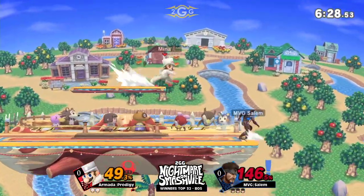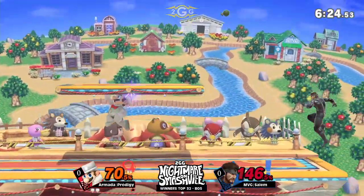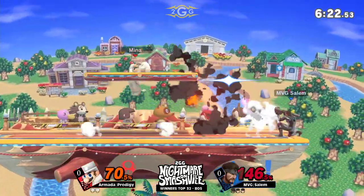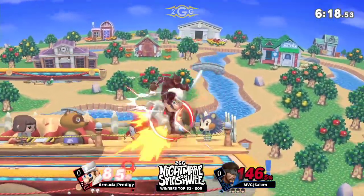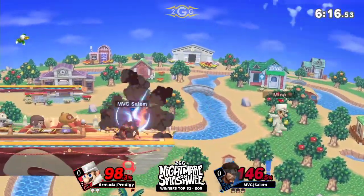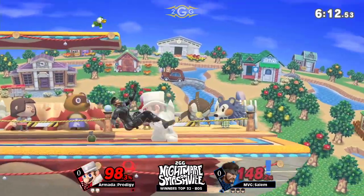Salem with super slippery play, able to get down, and now he's just getting these chips in. Prodigy's trying to do what he can about the grenades using float, but Salem is just setting up really well. The winner of this set will advance in the winner's top eight, so this is a big deal.